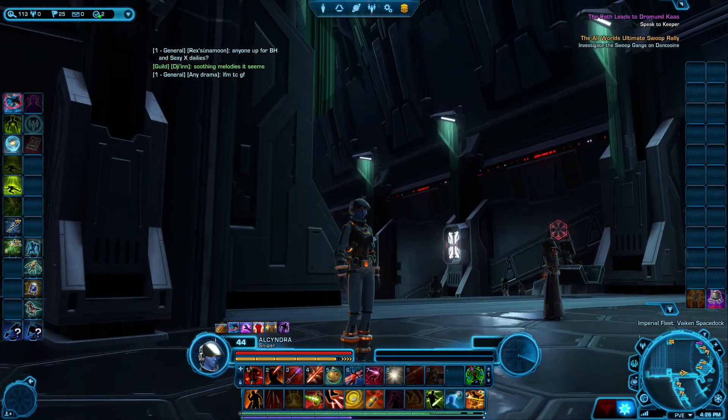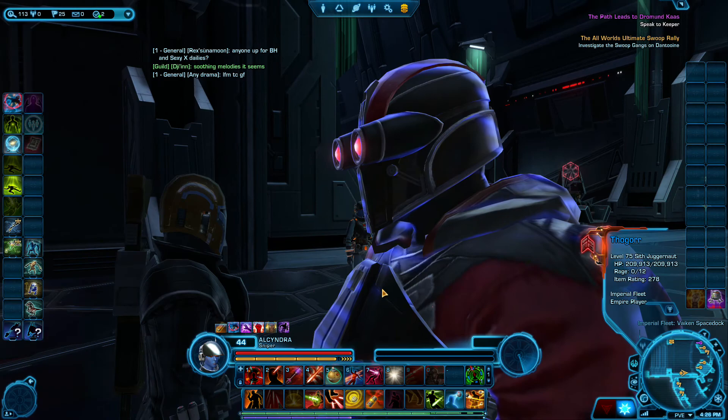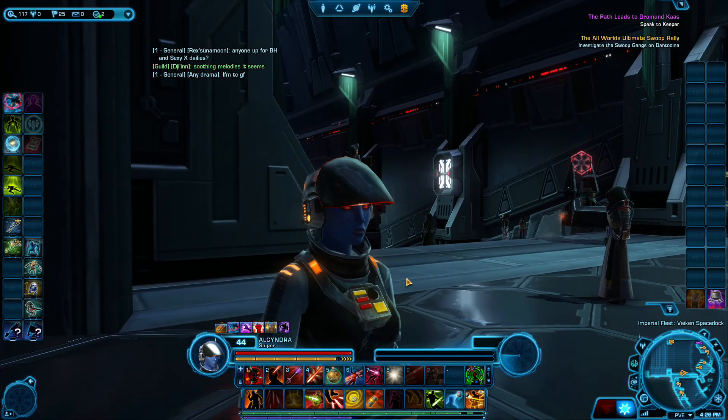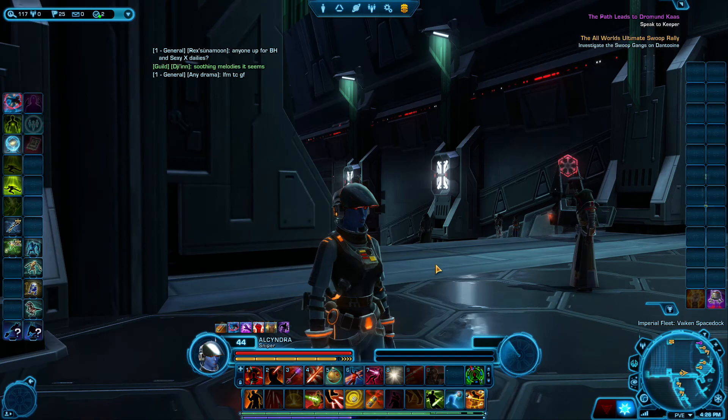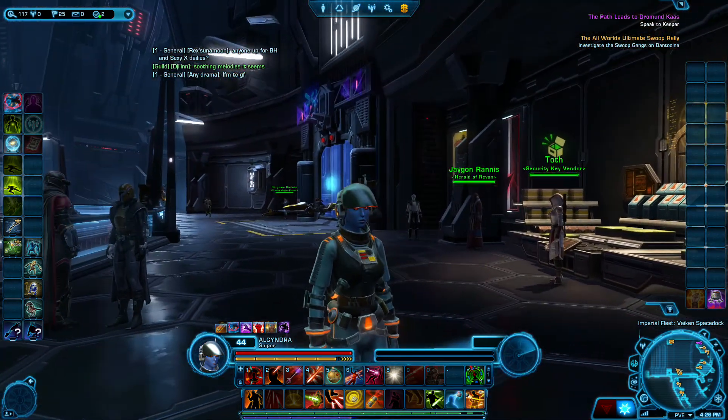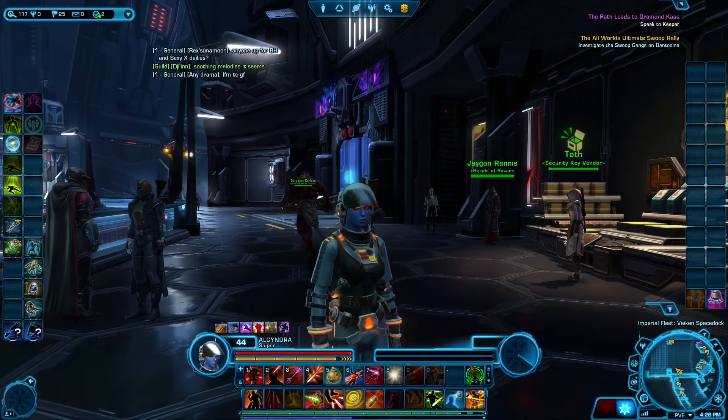So you can see here I'm on the Imperial fleet. I backed up too far. I like this little armor getup that I've got on because of the flashy lights — there's energy that pulses through the cables on the side.